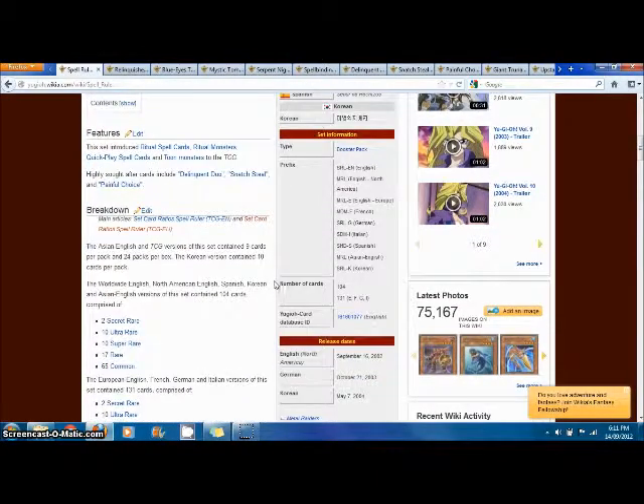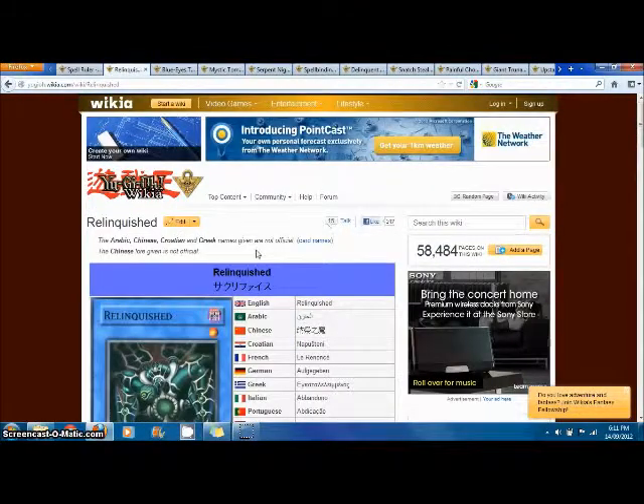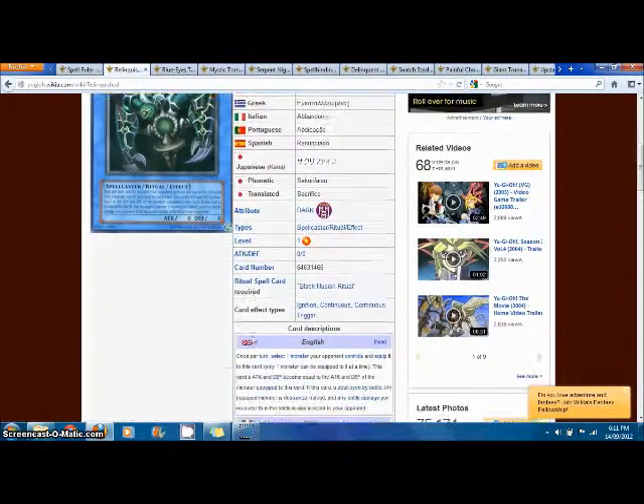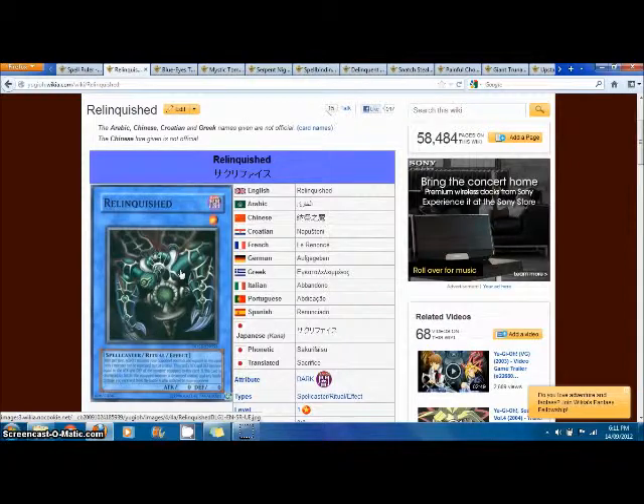The cover card is Relinquished, which will be the first card I'll be talking about. Relinquished is a very fun card to use. If you guys don't know what it does, you basically take control of one of your opponent's monsters and Relinquished gains that monster's attack and defense. It's a good card — it's not very good today, but it is still really fun to play with. The monster is equipped to Relinquished.